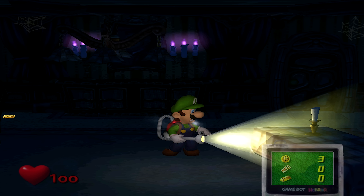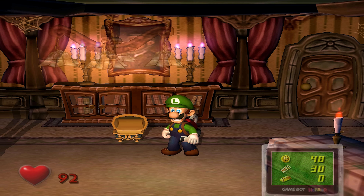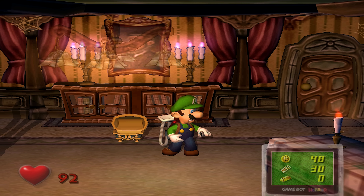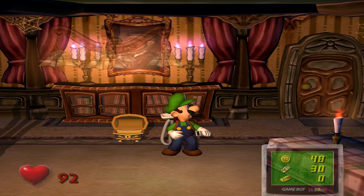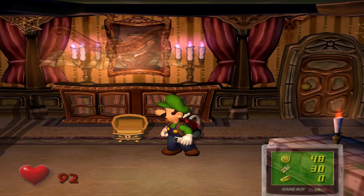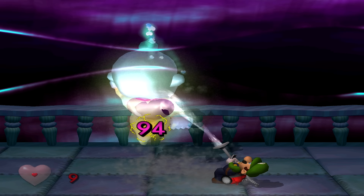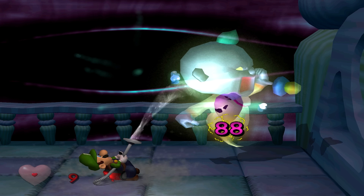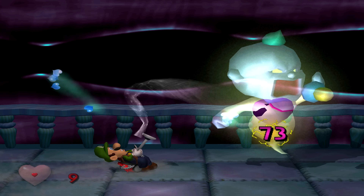Poor Luigi doesn't sound too happy as he hums along. Well, after clearing the room, Luigi does this instead. Now that the ghosts have gone, Luigi will happily whistle the background music — which is no longer playing, as there are no ghosts. The game does make it pretty obvious when you've cleared a room, but this is just a really nice way to let players know that they've busted all the ghosts that they can.